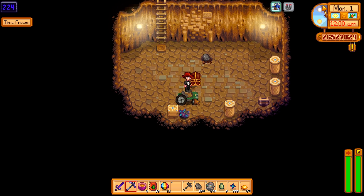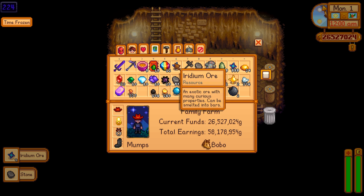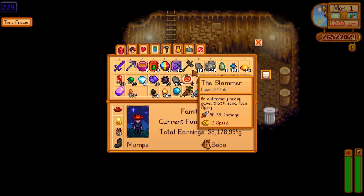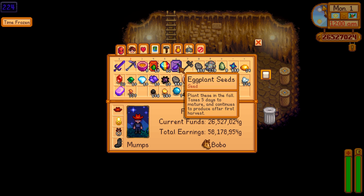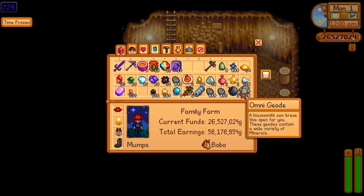Let's break everything else up real quick and get that out of the way. Let's just break open the chest. And... eggplant seeds — ten eggplant seeds. Kind of an odd gift. Eggplant seeds are quite cheap normally; they're a fall crop. But hey, that's kind of fun to find, as long as it's not the generic stuff. That's probably the worst thing I've found so far, honestly, because they're really cheap seeds. But that's why I waste my time with these things so that you guys don't have to.